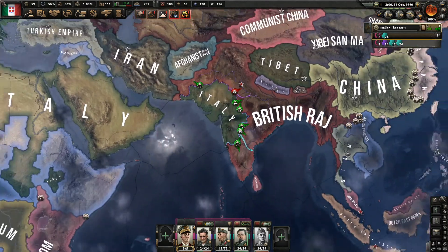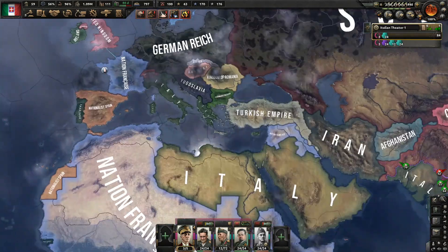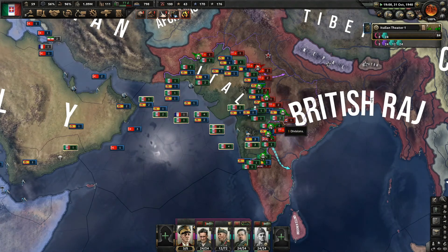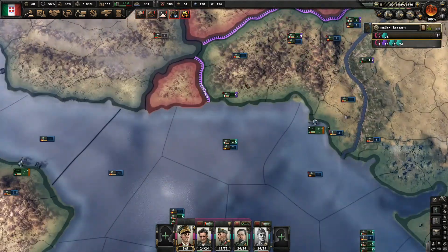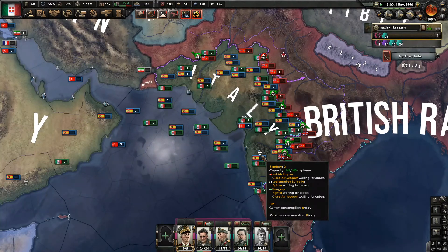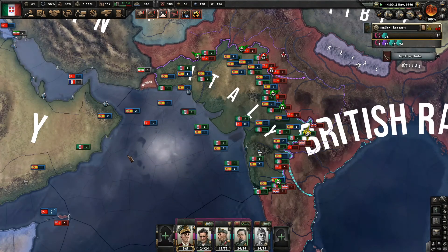The naval invasion here is ready. I noticed that we only have 21 divisions — actually it is 24 divisions. That naval invasion is ready. I'm going to go ahead and let my armies cross into India. Please tell me you're going where you should be. Once all the divisions are over in India, we will move the navies.